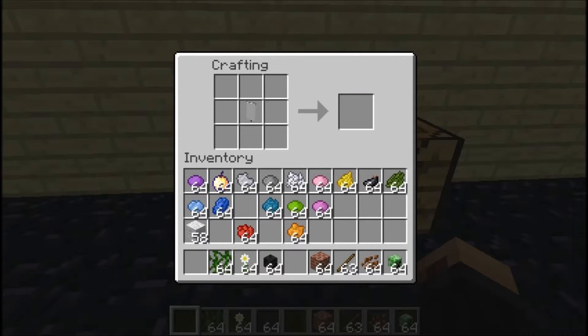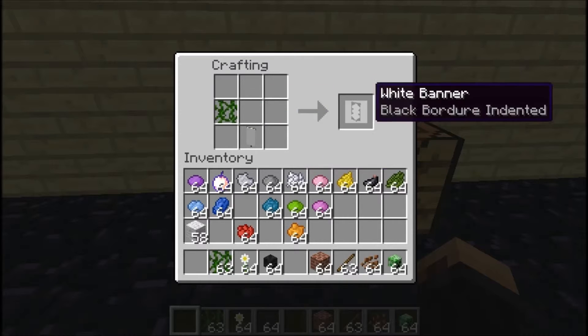If you want to make a border around it, you just do this to make a border, and of course you can do it with any color. If you put vines next to it, you make a diamond effect with the dark color. If you want it to be a different color, you just put the appropriate dye — yellow or pink — to make that kind of effect.